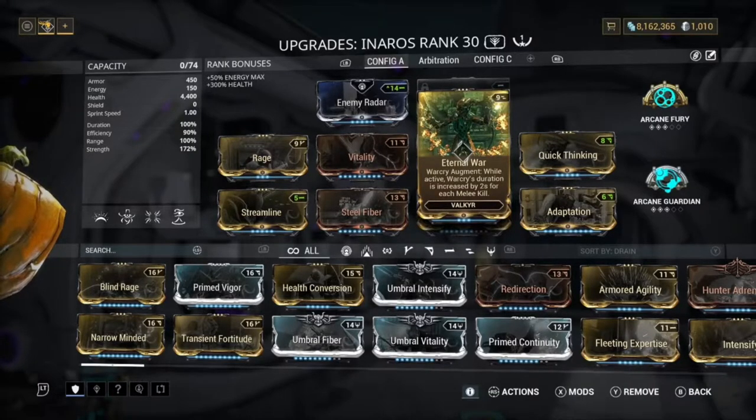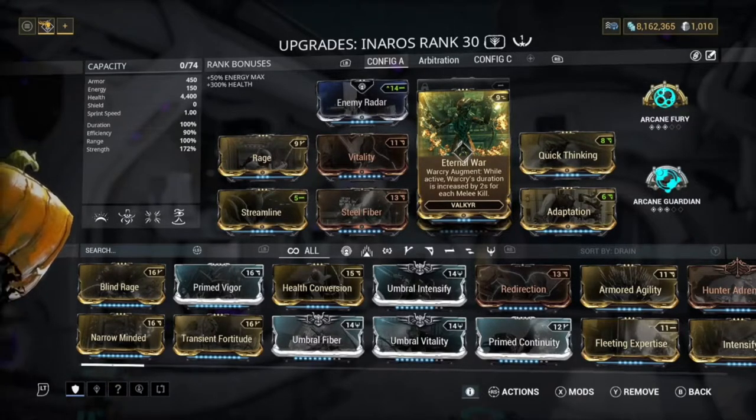We have Eternal War on here so our Warcry never runs out and we don't have to keep recasting it. This is a mod you definitely need, because every time you get a kill with a melee weapon the Warcry timer goes up by two seconds. There is still a cap — around 7,000 seconds — but basically killing an enemy with melee keeps it running.